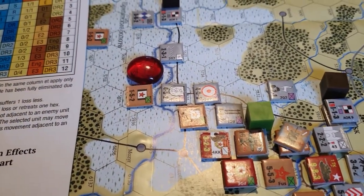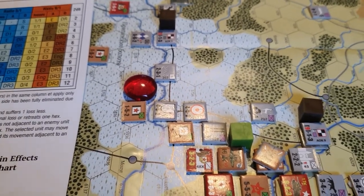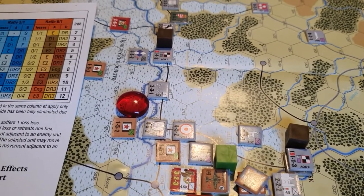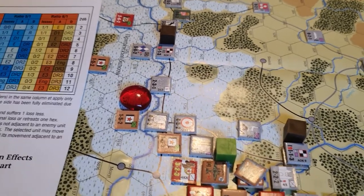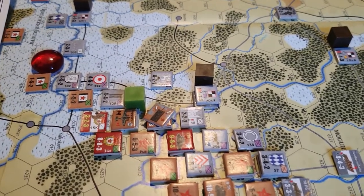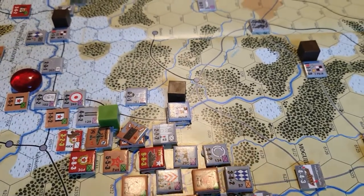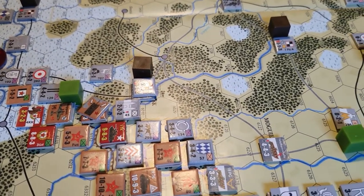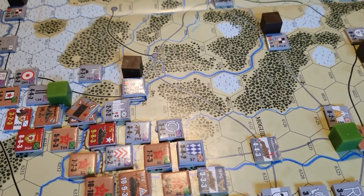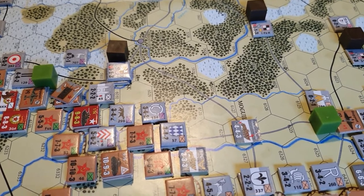Another type of attack you can make is a Soviet one — a hurrah attack. That has to take place in the tactical range of a theatre of operations chip. It means you can gain an extra E result: say you've got an E, that could become an E2, but you have to sacrifice a step of armour to achieve that. So that's a way of the Russians basically saying they don't care about the losses — they're just going to try and get as much ground as possible.